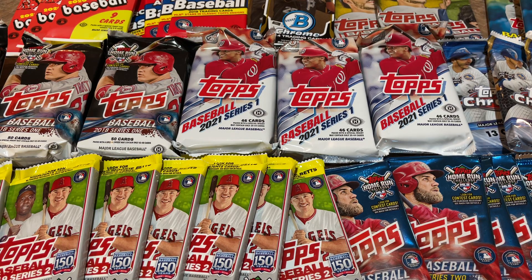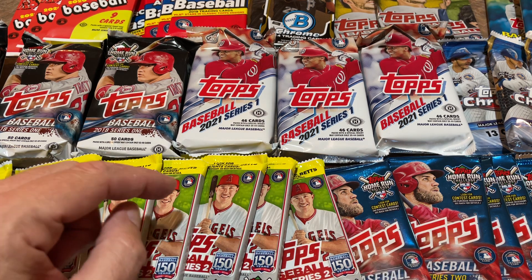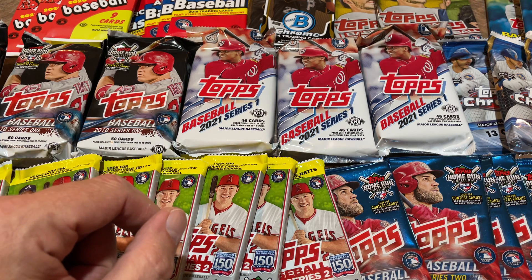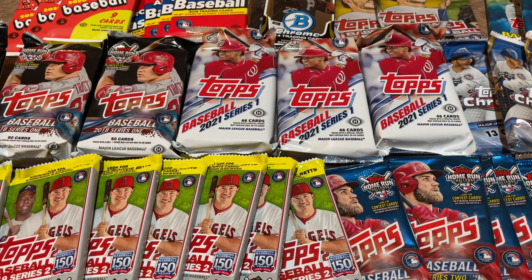Hey everybody, welcome back to another brand new episode of Random Pack Rips. This is a semi-regular series where we open up random packs from different years. We've got some cool ones today — 2021 Topps Jumbos, 2018 Topps Series 2 looking for the Ronald Acuna Jr. short print, 2019 Topps Series 2, and a lot of 2020 Chrome jumbos. Let's go ahead and get into this.